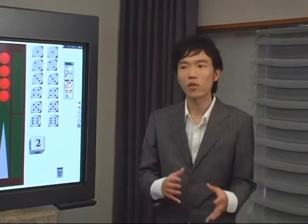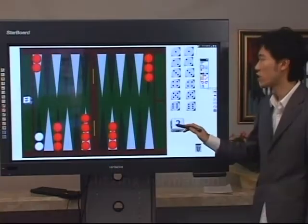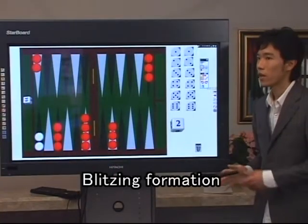Basically, whether priming or blitzing, make moves by the formation and it turns out to be a good play. The feature of the priming formation is the blitzing formation — this is the opposite.